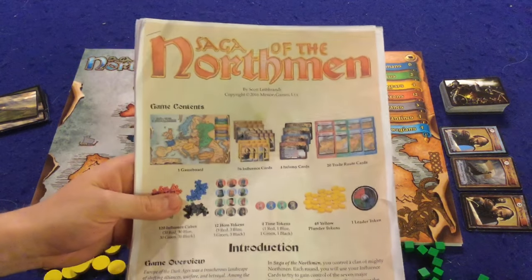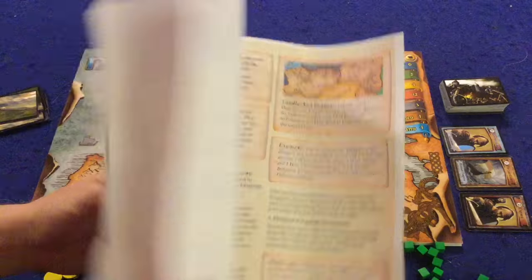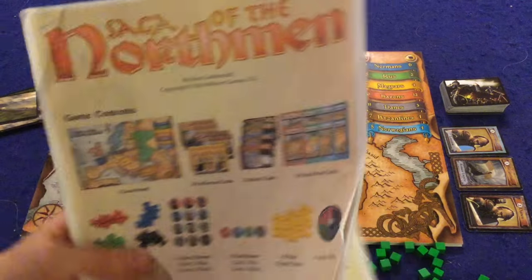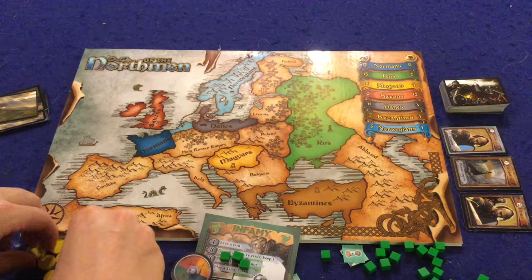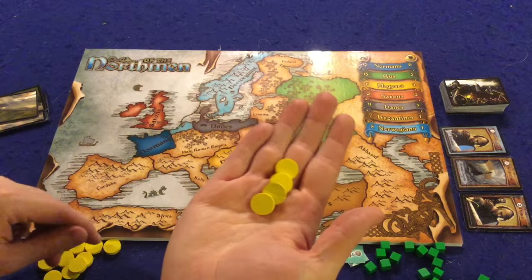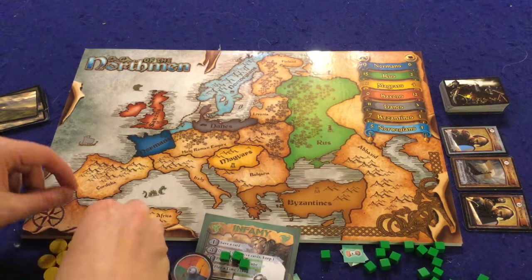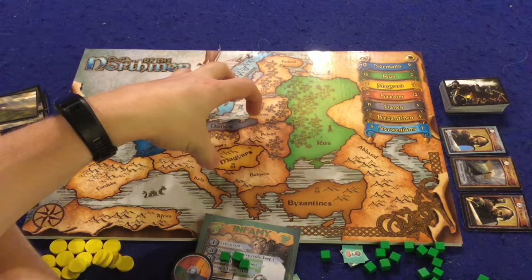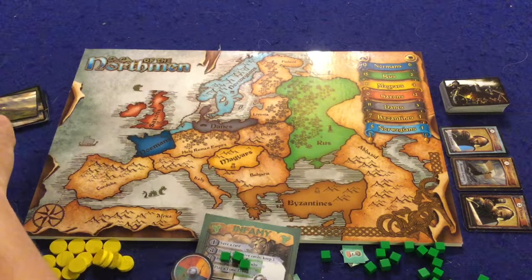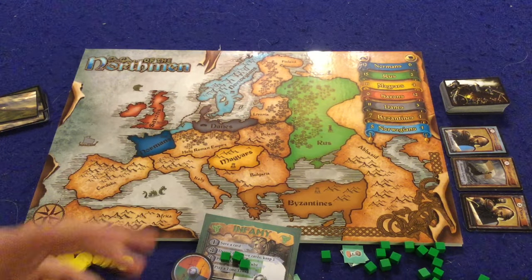First, let's take a look at what you get inside Saga of the Northmen. You get a handy dandy rule booklet — eight pages, double-sided, full color, full of pictures, illustrations, and examples. It's very well done and will have you up and running in no time. In Saga of the Northmen, you are going to be fighting over these little yellow guys — we'll call them plunder, but they are actually victory points — by trying to gain control of various areas and having the most influence after fighting.